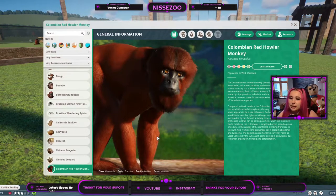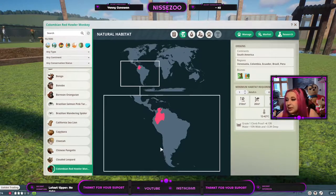Let's jump in here — this picture is gorgeous, I love it. It is a least concerned animal and the population in the wild is unknown. They are from South America, more specifically Venezuela, Colombia, Ecuador, Brazil, and Peru. They live in tropical and temperate biomes, and one of them needs 210 square meters of land and 20 of climbable space. That's the same as the Black Howl Monkey but more than we've seen in other monkeys, so keep in mind these take up more space.